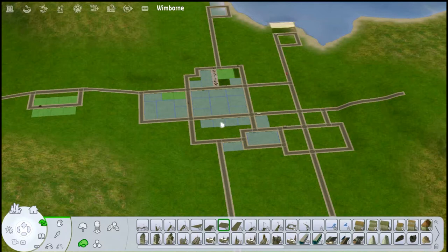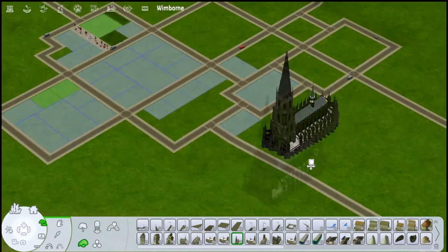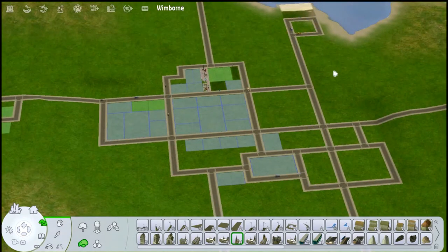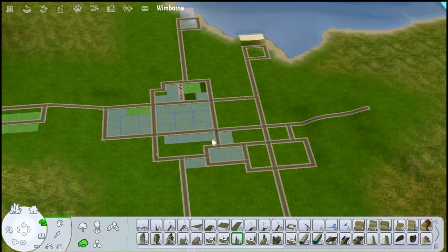Lots have been put into place. I still have to throw in a cemetery lot somewhere. I'm also back and forth about adding a church — the reason being the history of Winborn, which I'm still tweaking. It's not a religious town; a lot of the sims in here are not Christian or Catholic, and the church lots I have are very typical Catholic and Christian ones. It just doesn't make sense for them to have a Christian church.